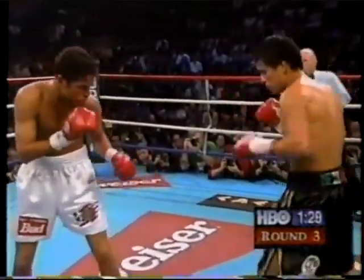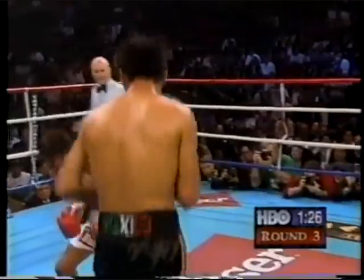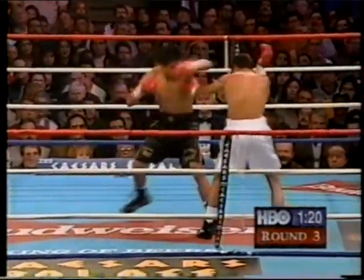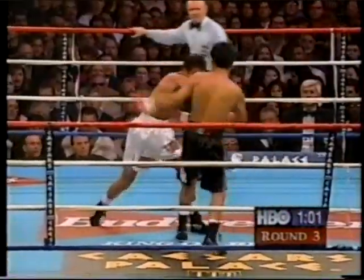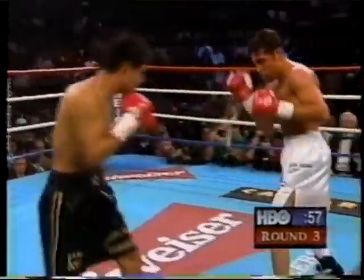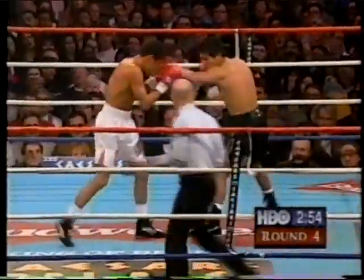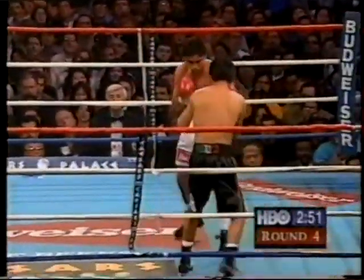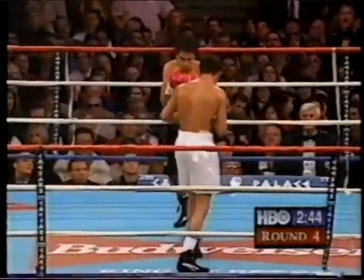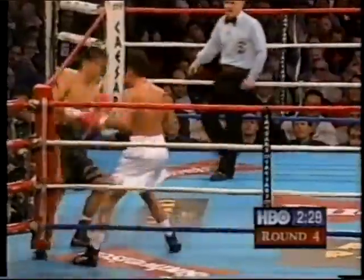Good left hook by Gonzalez under De La Hoya's chin. And another one. Gonzalez starting to lead with the left hook — those power punch leads. He starts to get affected. But now De La Hoya lands a left and a right. See what De La Hoya does to adjust and find the opportunity. Goes right to the left hook to the body because his trainer told him — now get it. But in round three, Gonzalez has shifted.